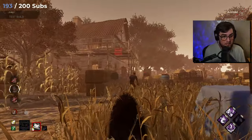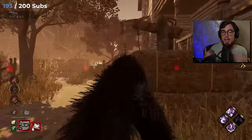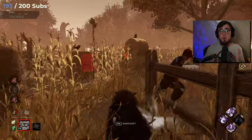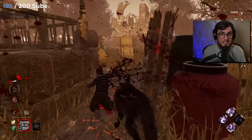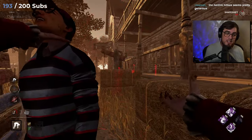He then has Wolf form, in which he gets small tracking orbs, which speeds him up and allows him to charge up a Pounce attack. In this attack, you can Pounce twice, and you can also break Pallets. It works very similar to Demogorgon and Wesker.